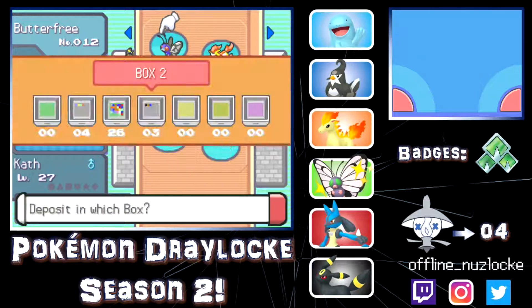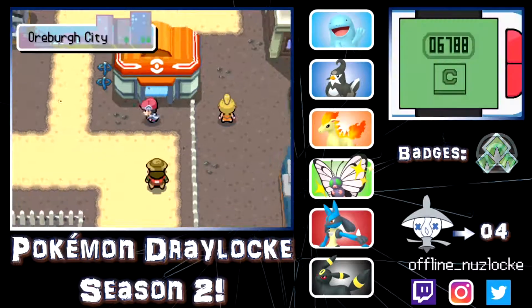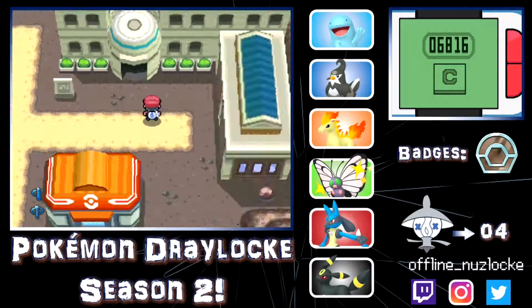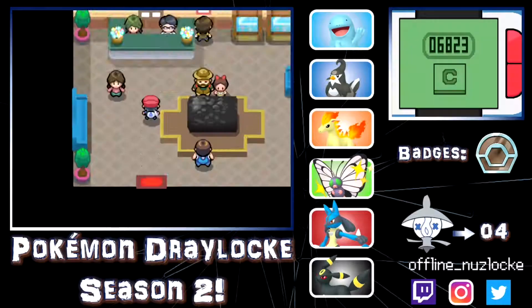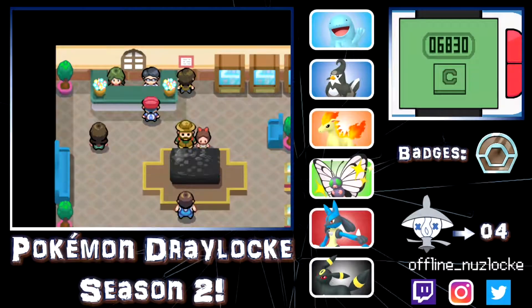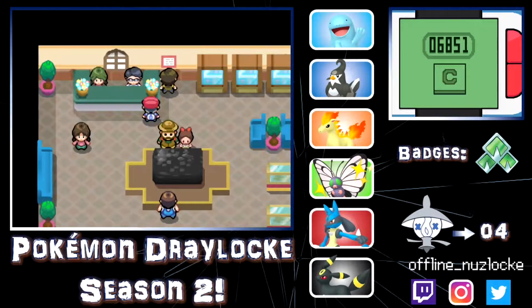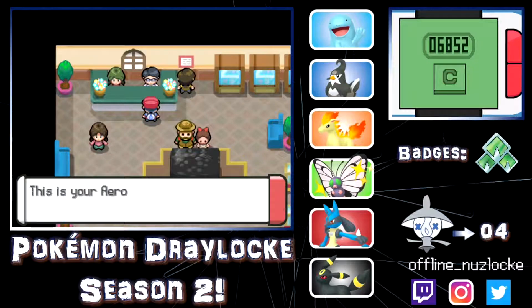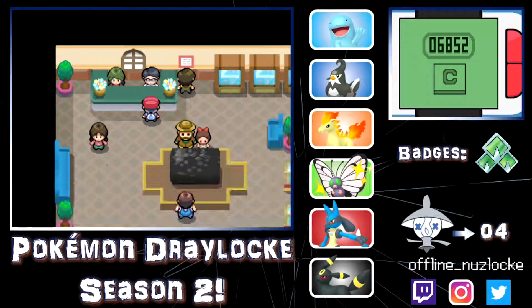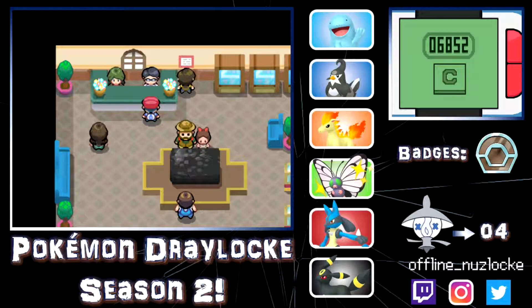Before that, let's go ahead and deposit our team members — doesn't matter who — because we are going to revive all the fossils that we have currently. I will be using one of each because the game gives us a lot of fossils and this is a Nuzlocke. I'll take one of each and we get an Aerodactyl which I am going to name Aero — that is a sick nickname in my opinion. Aero the Aerodactyl is in the squad.